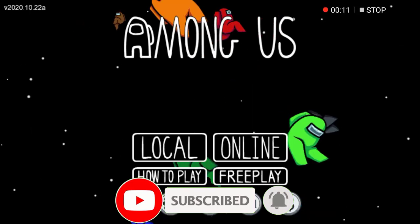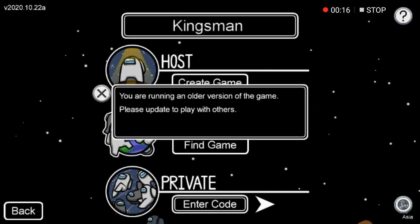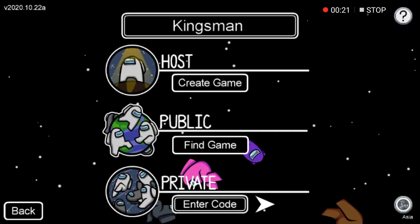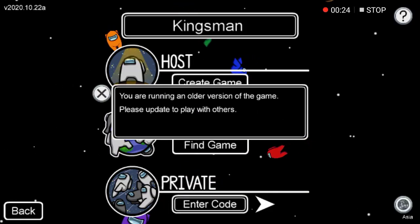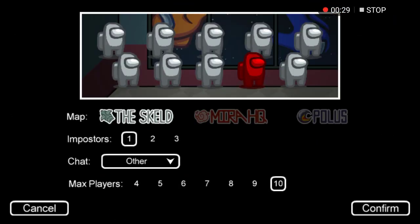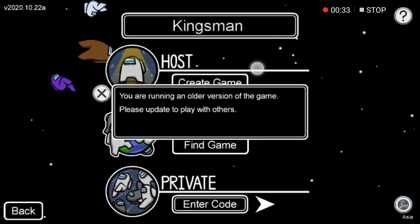Now let's get started. As you can see here, I'm gonna find a public game and I got this error message. As you can see, it says 'you are running an older version of the game.' I'm gonna try a second time and it shows me the same error message. So if I'm gonna host the game, I get the same error message as well.